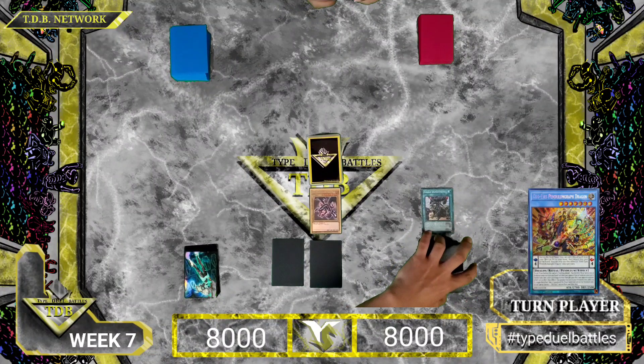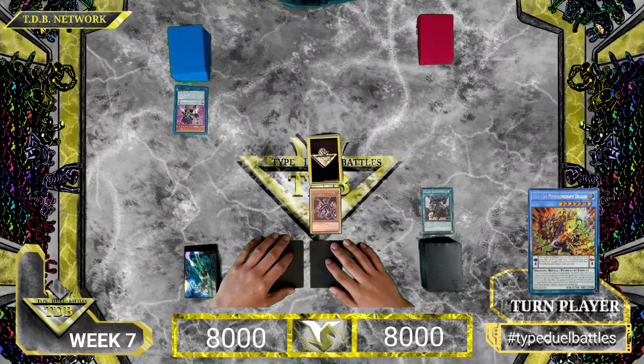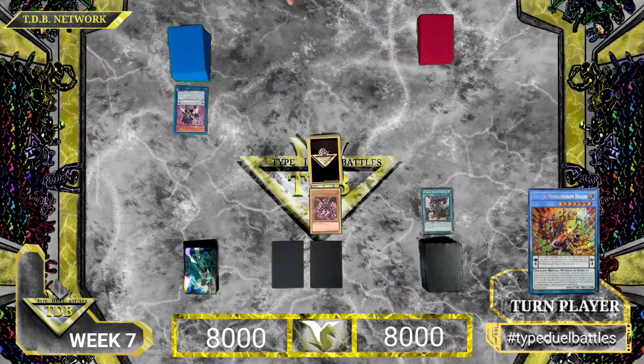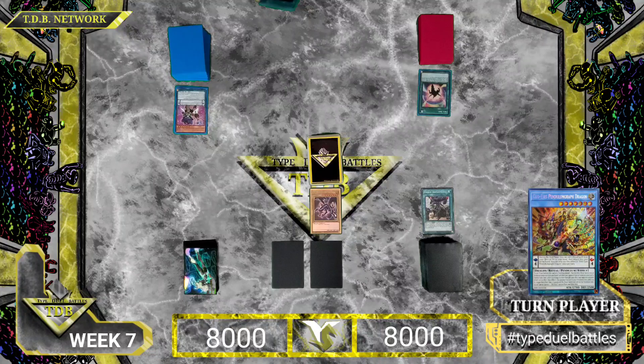Main phase is fine. I'm going to activate the effect of my Performa Pile Lady Ange — I'm going to discard this card and run Performa Pile, draw two coins. Performa Pile all this here, draw two. I'm going to then activate Sky Iris. And then I'll activate Star Pension Graph.